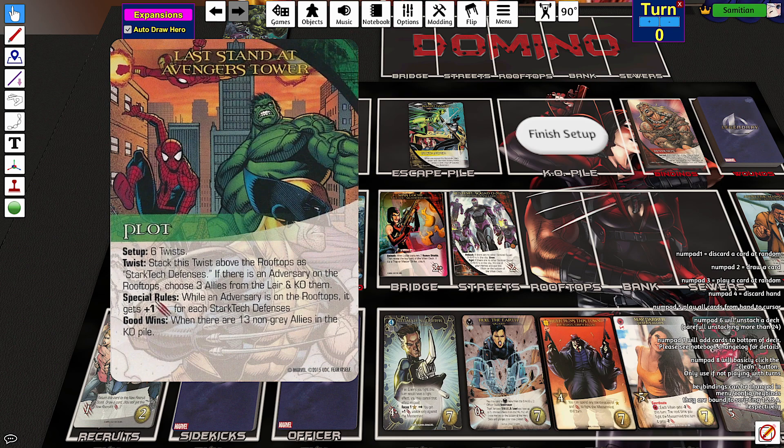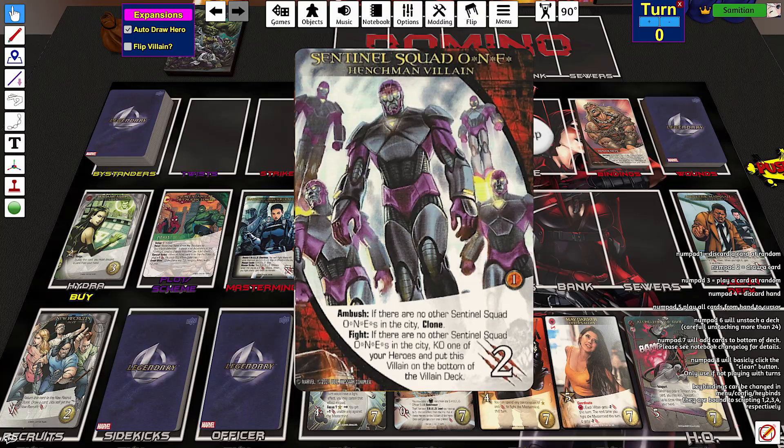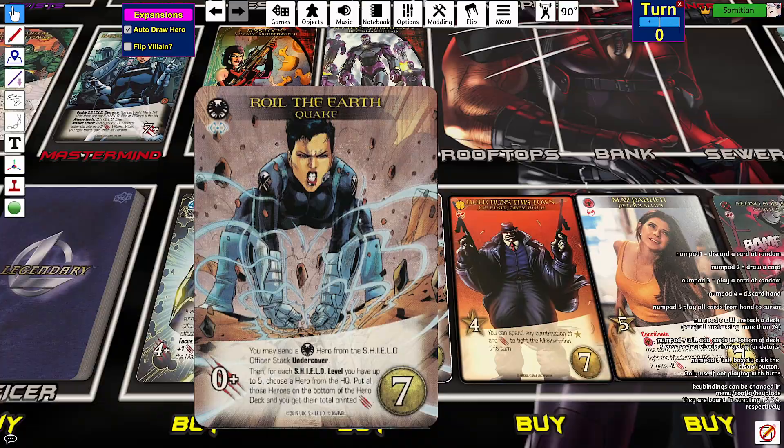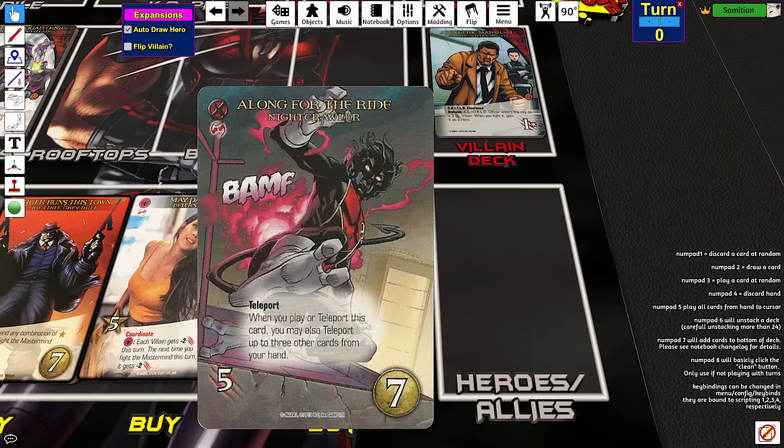Good wins when there are 13 non-gray allies in the KO pile. So we need to keep the roofs clear and everything will be fine. We're also facing Murderworld and the Sentinel Squad One. Playing as Mr. Fantastic, Quake, Joe Fixit, Grey Hulk, Peter's allies, and Nightcrawler.